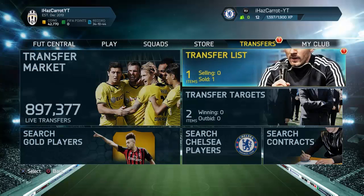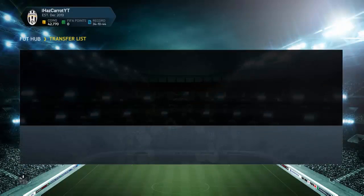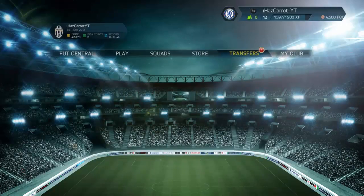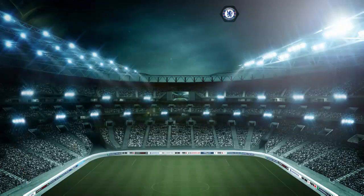Hey guys, Ayascaro here and back with another episode of live trading. As you can see from yesterday's episode, we didn't sell our Kazuma — the EXF is loaded for 43.7k so we didn't make a 1k profit, and overall we do have 42k. The EA servers aren't letting us take that out of our transfer list, so let's just go back.